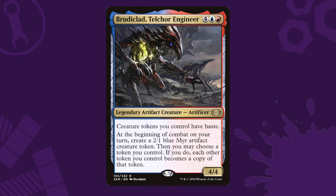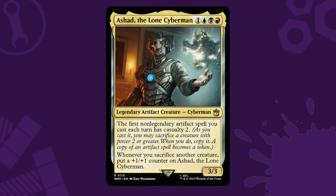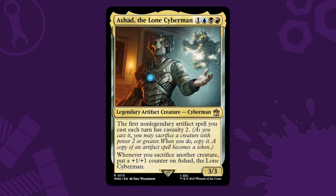Now of course we also have to discuss Black. Black is, of course, the Tutor Queen of colors, with the game's best ways to find what you're looking for. Whether it's Vampiric Tutor, Demonic Tutor, or Besiege the Mirror, we can easily find anything in our decks exactly when we need it. And if we're adding Black to the mix, well we could be using Ashad, the Lone Cyberman as our commander. This four-mana 3/3 from the Doctor Who Universe's Beyond set gives the first non-legendary artifact spell we cast each turn Casualty 2 — a mechanic first seen in New Capenna. It means we can sacrifice a creature with 2 or more power and copy the spell we've cast, meaning we could be creating twice as many bobbleheads each cast. This alone could be building up our collection of bobbleheads, getting us 14 bobbleheads if we casualty all 7 of them.